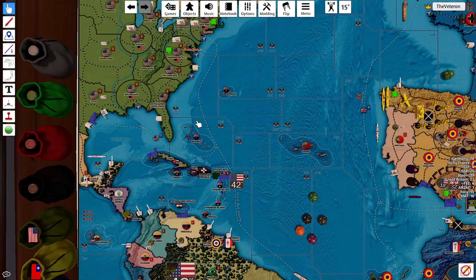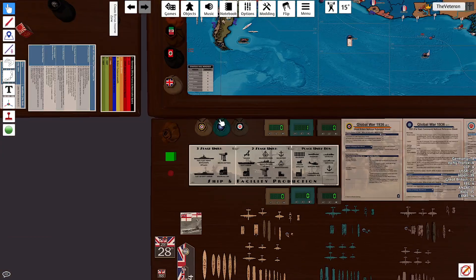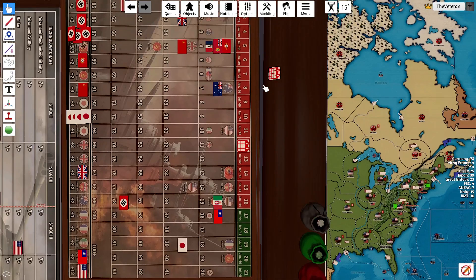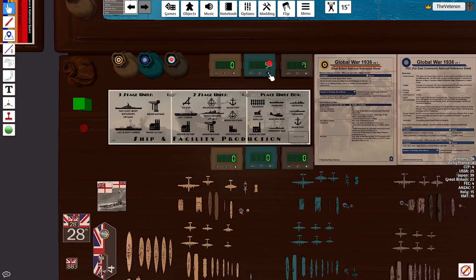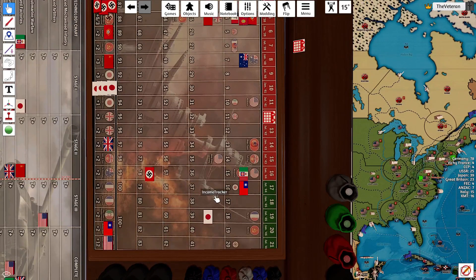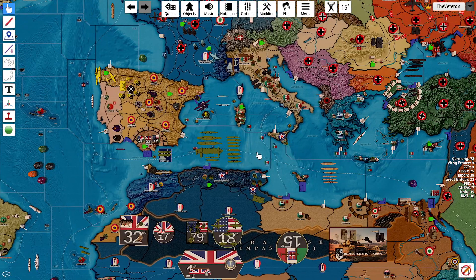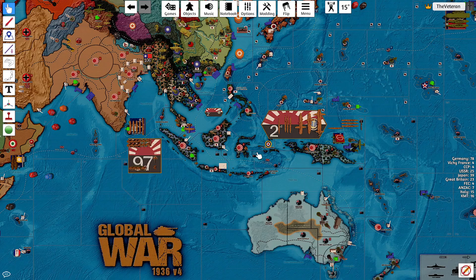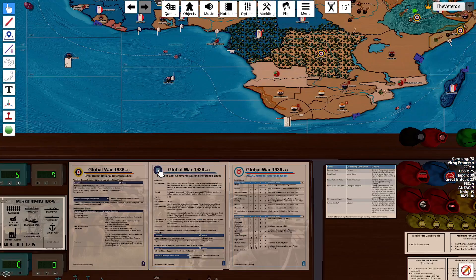Collect income. Anzac collects 7. FEC collects 4, ending with 5. Great Britain collects 23, plus 2 for no subs raiding again - yeah, 25.